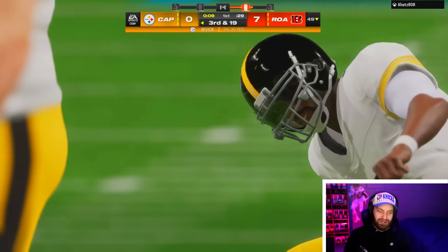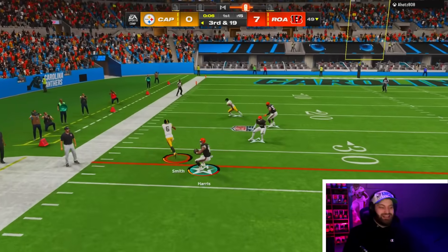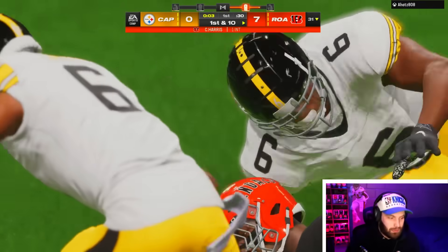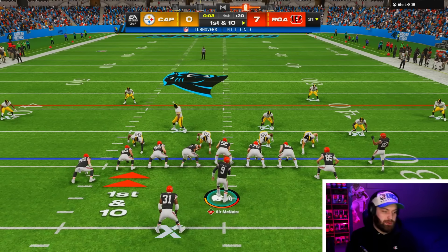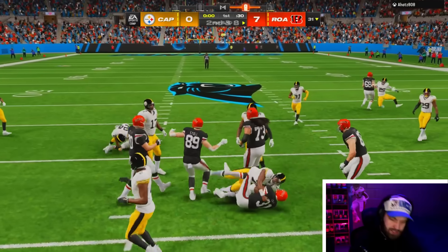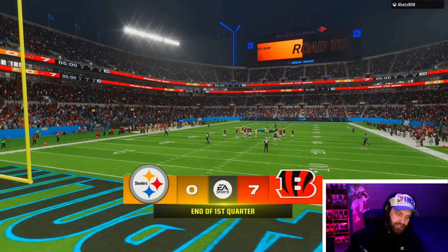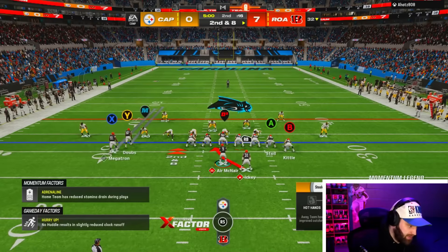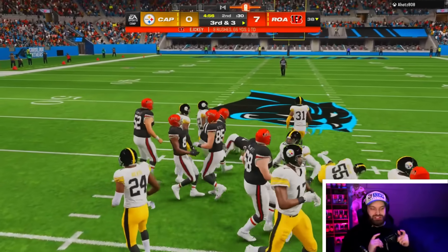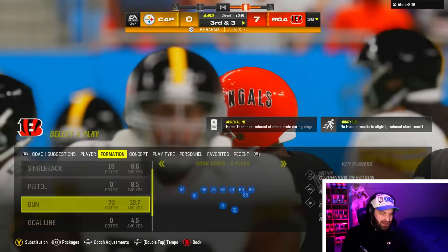This is what we want - he's been running read options and RPOs but now we get some bunch verticals. Nothing better than playing a guy that doesn't want to run bunch. I think we win this game if he stays in bunch. He went back to verticals. I want to send the dogs against this guy, make him make a quick read. He ran a corner out again - he's becoming a little predictable. Let's get Icky Woods back on the field. Clicking through random running plays - halfback power up the middle. We got good stats, 60 yards and a touchdown.